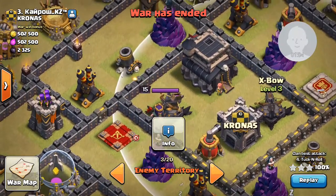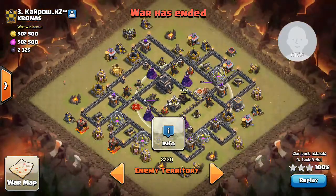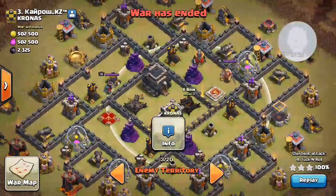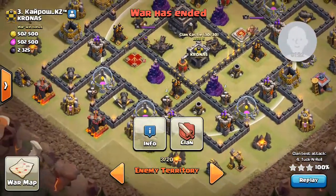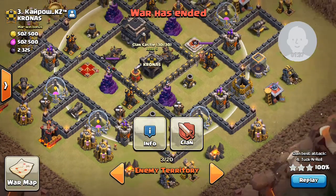You can also have giant bombs in the center. However, because of that, if someone was to hit GoBoHo, you would have to do it after the base has already been hit. But because no one had hit this base before, Tuck had the idea of using a queen walk GoBoHo. Also, notice that the clan castle is not easily lureable.